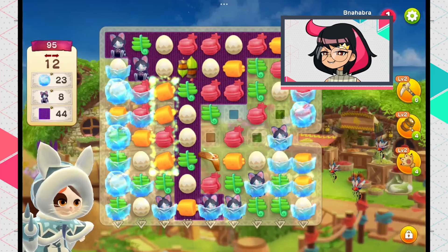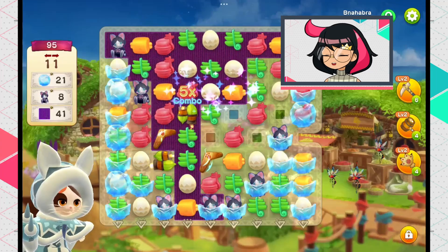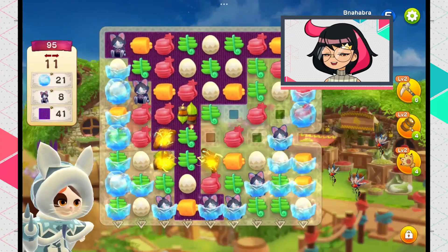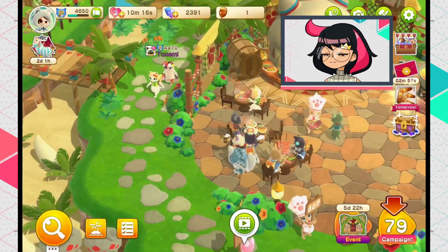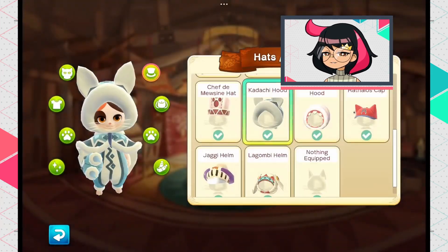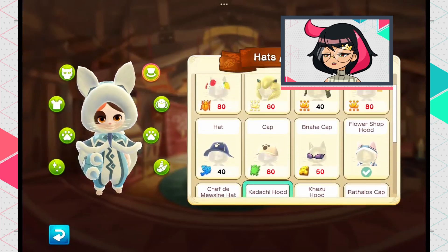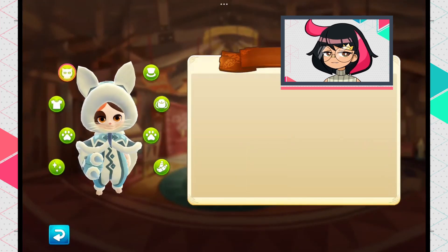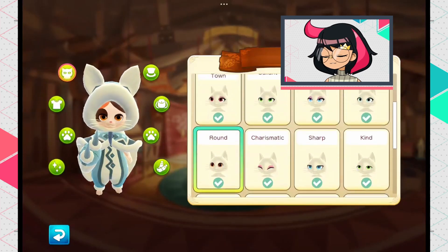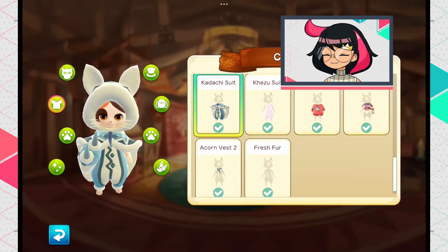I did notice the models they use are recycled from Monster Hunter Stories, which is a neat detail — they just recycled assets. It does cash in hard on the cuteness aesthetic though. You can dress up your Palico using armors or clothing you can craft or win from events and login bonuses.